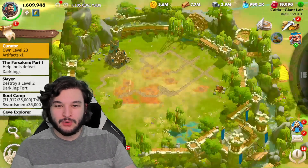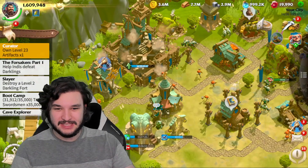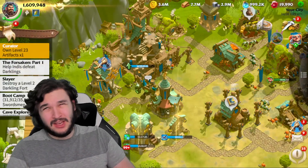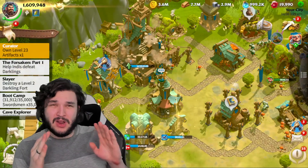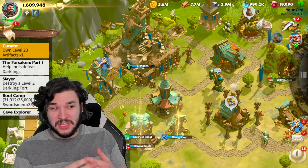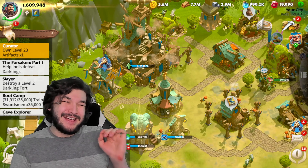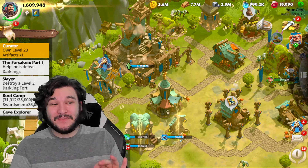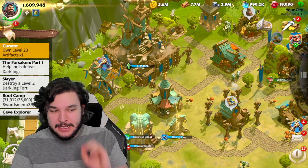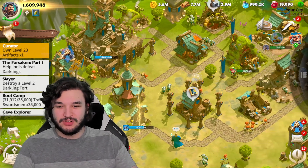These things are insanely good. Seven percent build speed, for example — if I were to upgrade my city hall from level 17 to 18, the total time is around three days and 20 hours, which is roughly 92 hours. So seven percent build speed is almost seven hours off your build duration. That is insanely good and obviously gets better the more building upgrades you're doing.